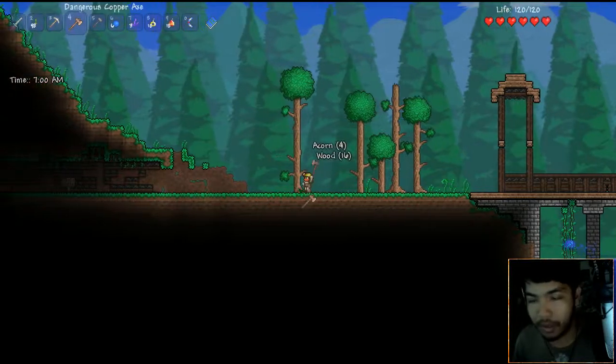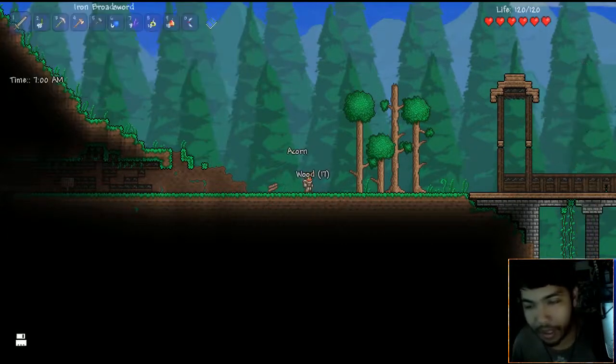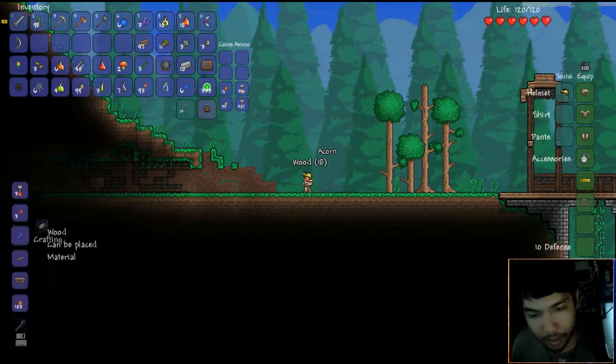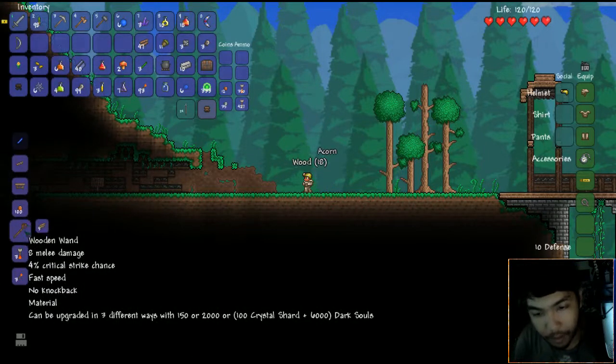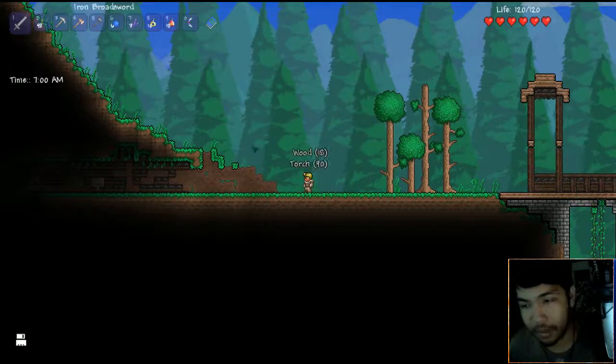Let's chop down this next tree and craft some torches - thank god for killing all those slimes. Let's go ahead and craft a lot - boom shakalaka! We can craft a wooden wand - look at that, it's awesome! Eight melee damage, it's a material, no knockback. Can be upgraded in three different ways - with 150, 2,000, or 100 crystal shards plus 6,000 Dark Souls. Crystal shards are kind of important!